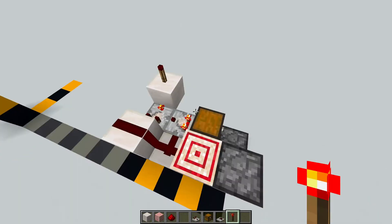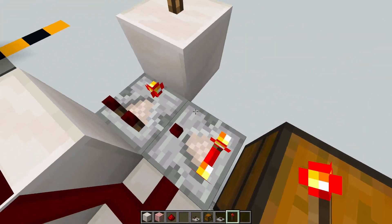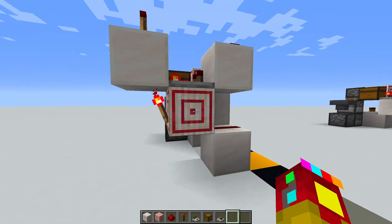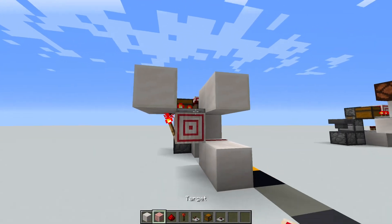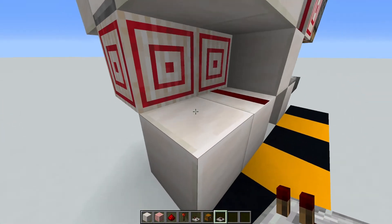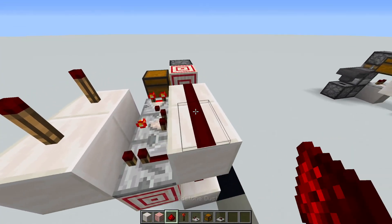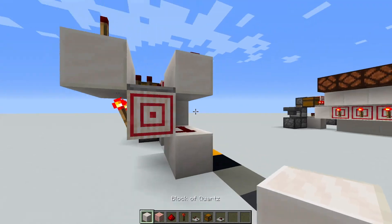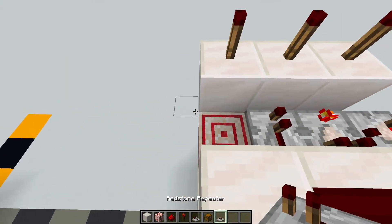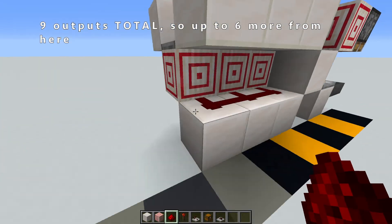The reason you have to do the first output in such a convoluted way is due to the changes to redstone in the 1.16 update. This comparator basically ensures that the other comparator doesn't get powered prematurely, which would stop the first output from working at all. For the remaining outputs, it's much simpler — it'll be the same shape of blocks with the target block in the middle, except the comparator is a repeater instead. So that'll be a repeater here, dust down here, redstone torch on the side, redstone torch on top, and another piece of dust right here. You can continue this same pattern for a maximum of nine outputs.